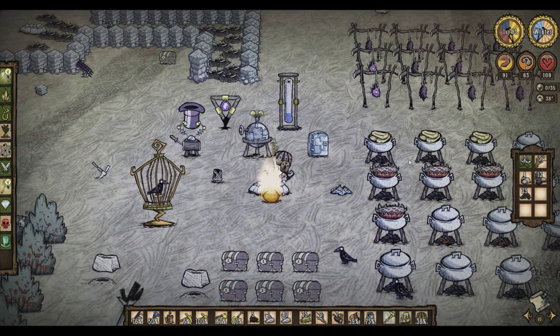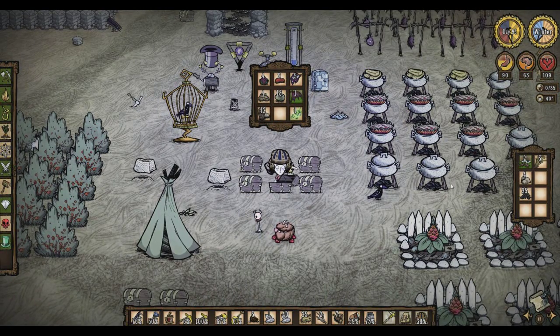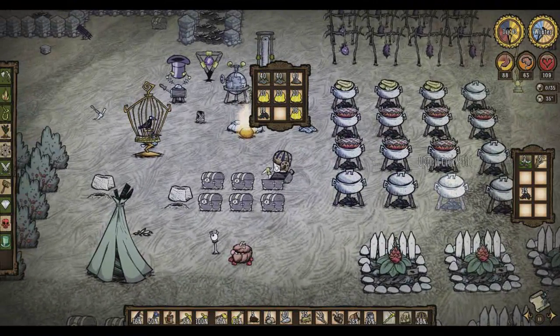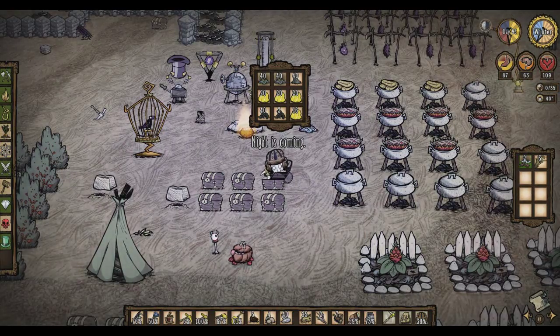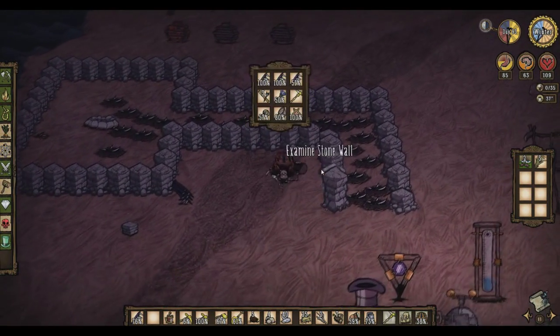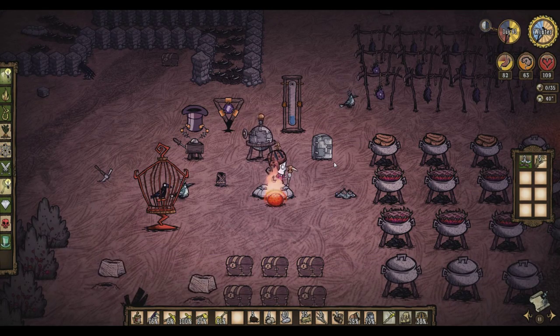Alright, like I said, we're gonna sleep in the tent tonight. Let's get rid of this. Where's the charcoal? A lot of charcoal — that's really good. The fire staff — let's put it in here. Okay, that's it for this episode. Next episode we'll sleep in the tent and get our sanity back up. Thanks for watching, hope you enjoyed!